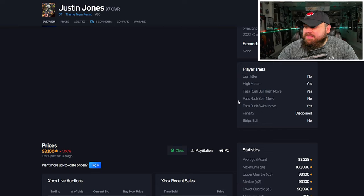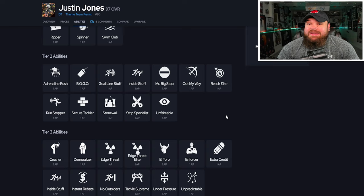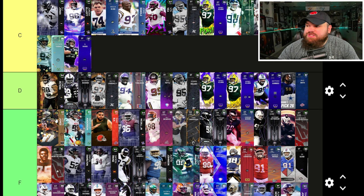In a dream world you'd have all three traits on yes with 99 finesse and power moves. But the main issue with these cards is they get nothing for zero AP, and at this point if you don't get anything for zero it's almost as if you don't get any discounted abilities — that's how far abilities have come this year. Justin Jones isn't going to rank too high. I'm going to put him F tier. He doesn't get anything for zero, and I don't think he's as good as even Corey Peters, who I believe has a zero AP inside stuff.